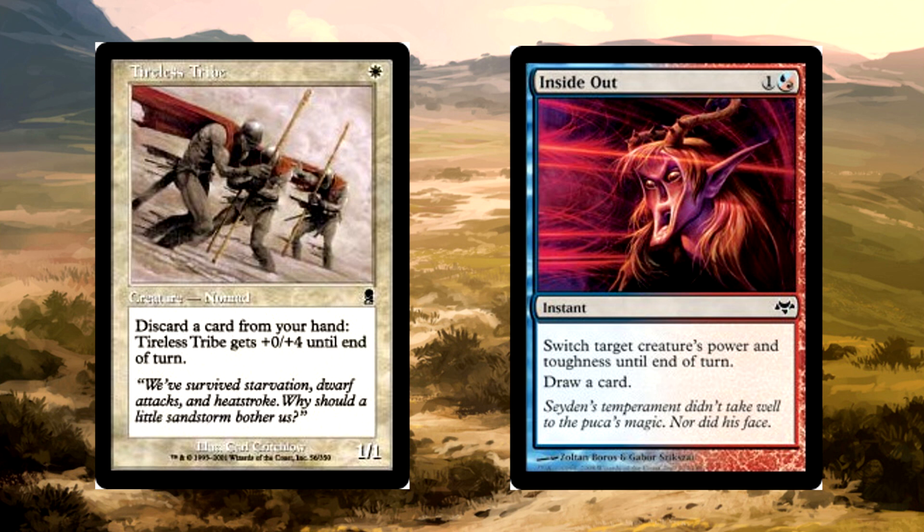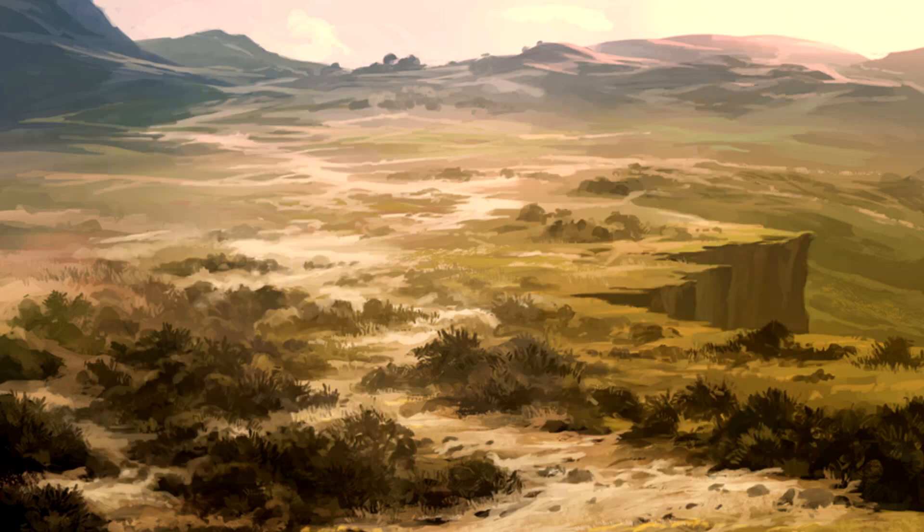Hilarious. Think about it. You get your Tireless Tribe out there early, you have a full hand, then just start discarding cards to the tribe: 1/5, 1/9, 1/13, 1/17, 1/21 — then cast Inside Out. It becomes a 21/1 and boom, game. This deck can win on turn two with massive discard and no blockers. Seriously, turn two? This is so funny.